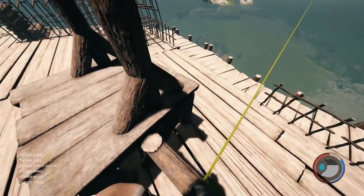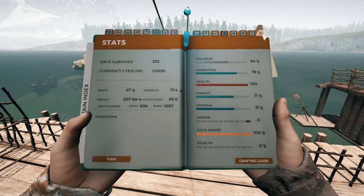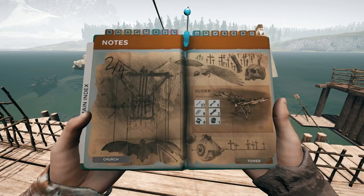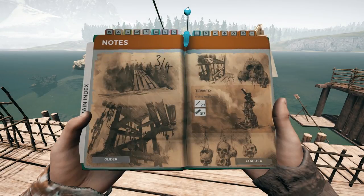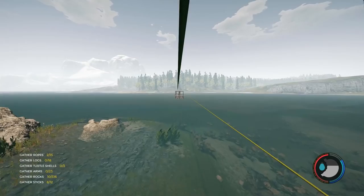Last episode I got all of the new unlockables. So if I go to my blueprints here, I can now build the church, the cross, the coffin. I can build the glider, the tower, and the log track. Wait, did they rename that just now? I think an update came out that renamed it from Coaster — yeah, it was Coaster, I swear. Anyway.